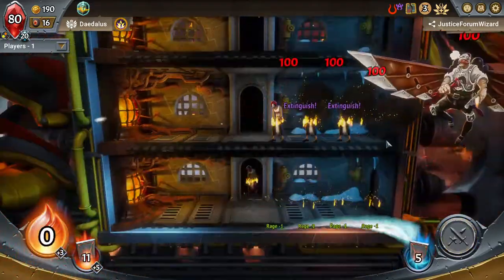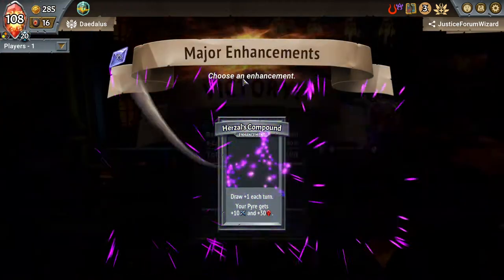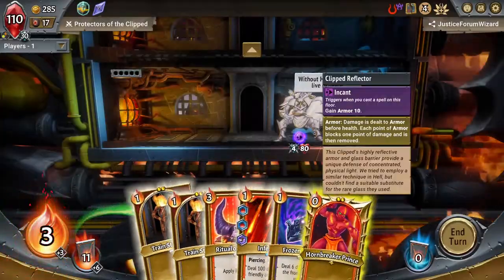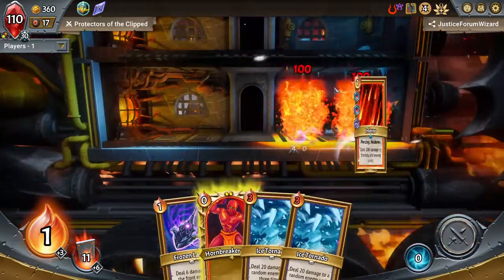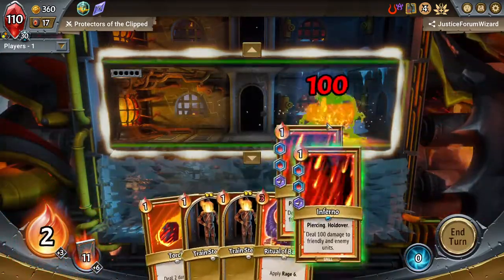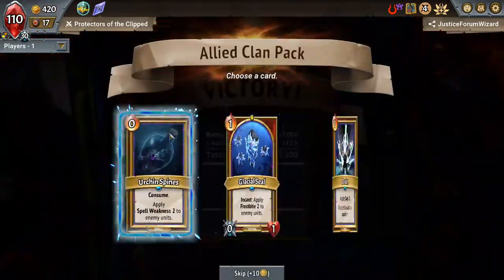It dies to a single inferno. And go. Alright, good path choice timing. I don't think it was quite as fast to kill the collector, but it's not too bad. 3-4 and dies in 1. Cool. Let me actually take the Urchin Spines, unlike last run. There we go.